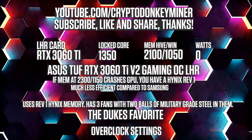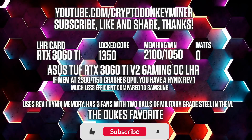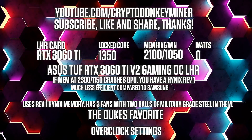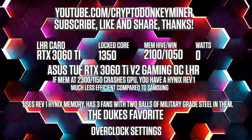Overclock settings for the RTX 3060 Ti Hynix Revision 1 mining Ethereum: lock the core clock at 1350, set the memory clock to 2100 in HiveOS and 1050 in Windows.